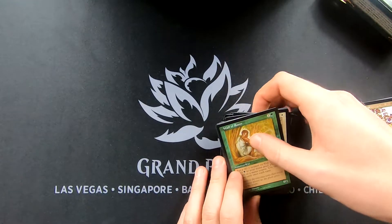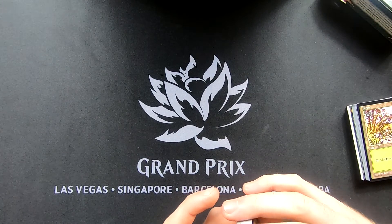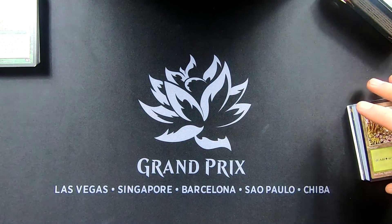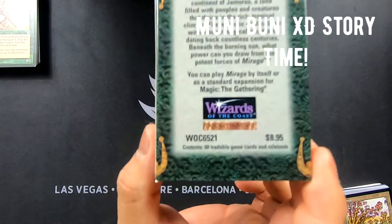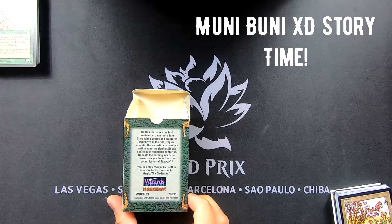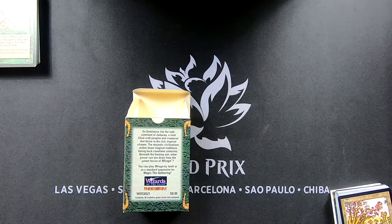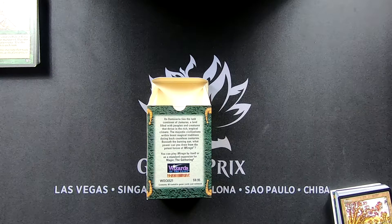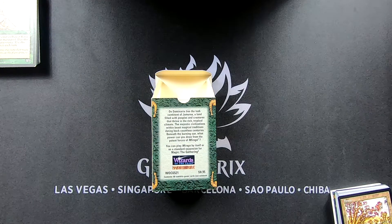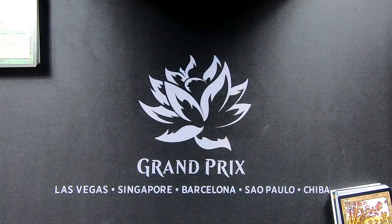I did notice in the corner there was a little bit of wear just from being inside the plastic, but nothing crazy. We didn't read the story on the back of the box — these were $8.95 back in the day. It reads: 'On Dominaria lies the lush continent of Jamuraa, a land filled with peoples and creatures that thrive in the rich tropical climate. The majestic civilizations within boast magical traditions dating back countless centuries beneath the burning sun. What power can you draw from the potent forces of Mirage?'